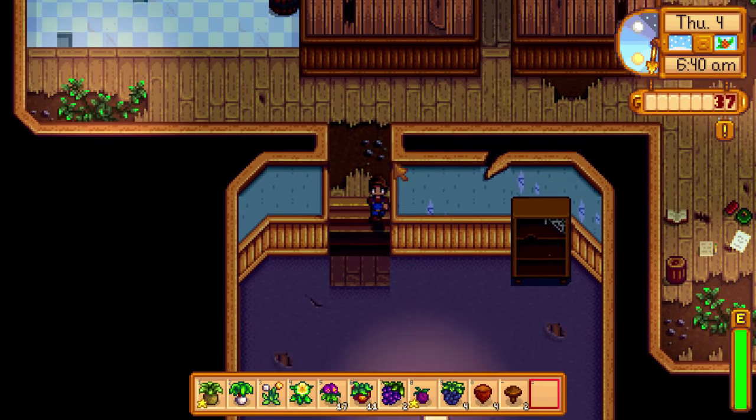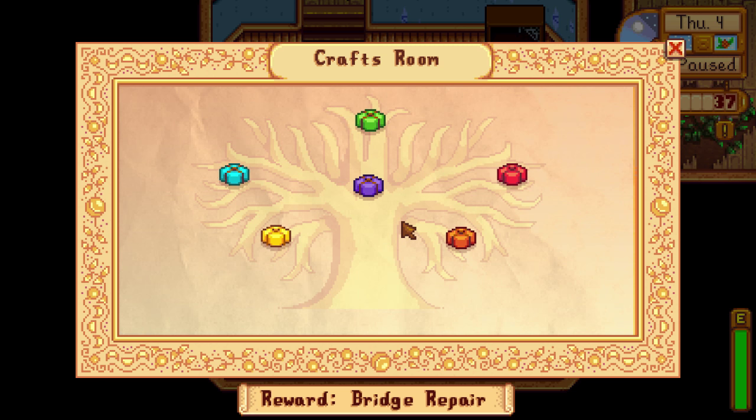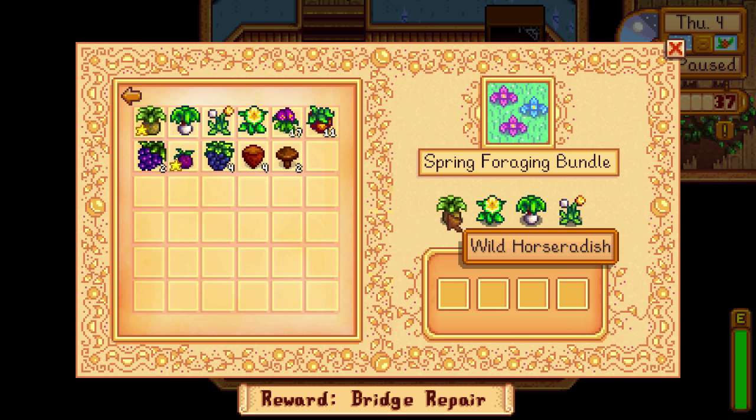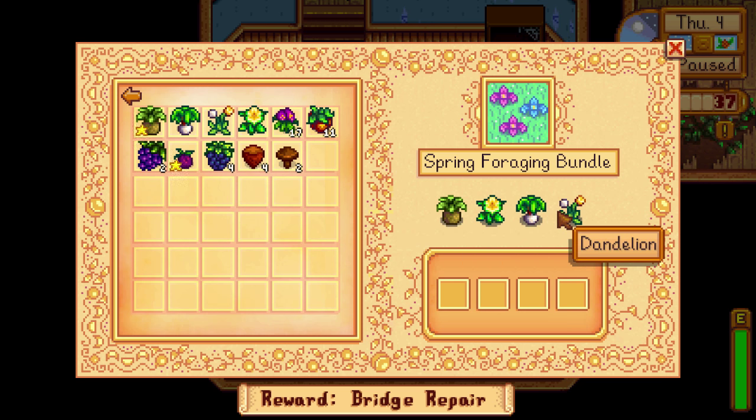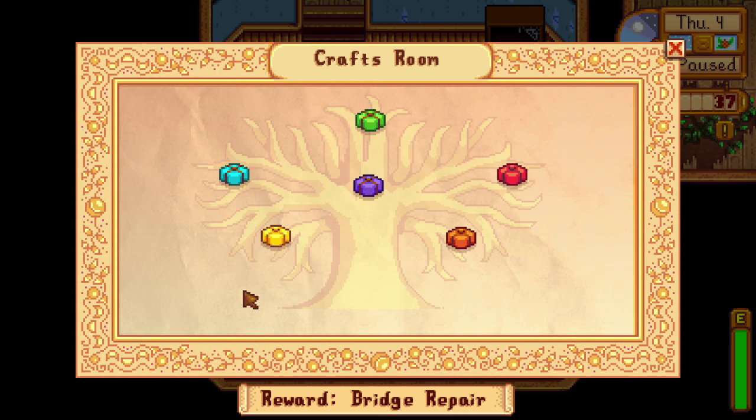Getting to the point, I'm going to have sort of a guide slash tutorial to the community center and how to complete it, or more specifically how to get the items to complete it. Starting with the spring foraging bundle: the horseradish, daffodil, leek, and dandelion can all be found on the ground anywhere in spring. They can also be bought from the traveling cart if you missed the season.